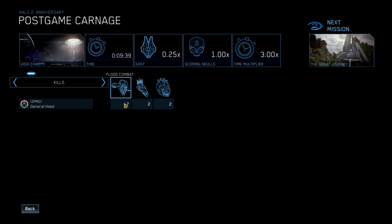In the post-game carnage report, the Flood Juggernaut kills are actually tracked — sort of. I don't get points for them, but they show up as Flood Combat kills. Which makes sense, because in the game files the Flood Juggernaut is classified as a Flood Combat form. But it's titled 'Flood Juggernaut,' which is why it's not fully recognized and not assigned any points on the scoring system — though it is tracked as a Flood Combat form kill.